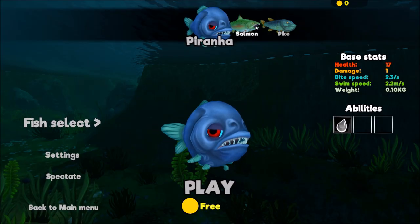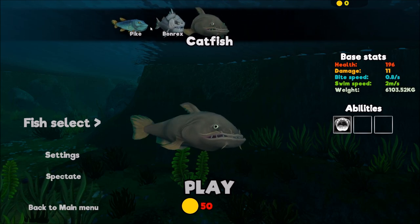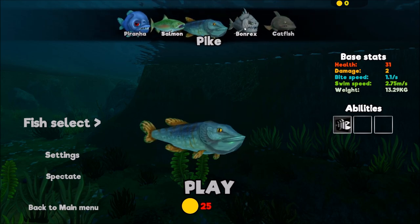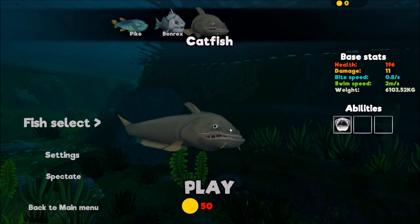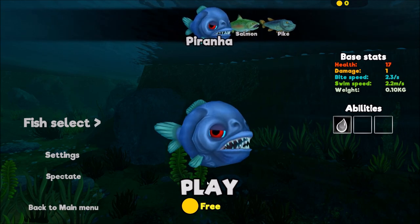So this is the fish selection for the river. We have catfish as the strongest fish, piranha, salmon, pike, bone wrecks — I like the bone wrecks the most, I think it looks cool, but the catfish is somehow the strongest. Didn't think catfish had teeth, but nevermind. We're just gonna go in as the piranha.